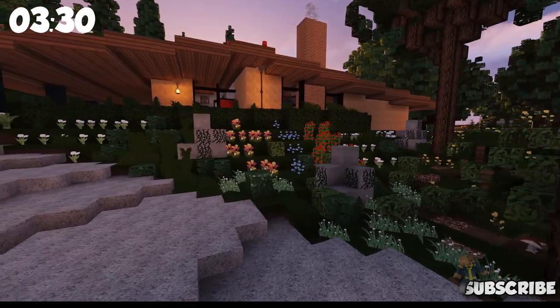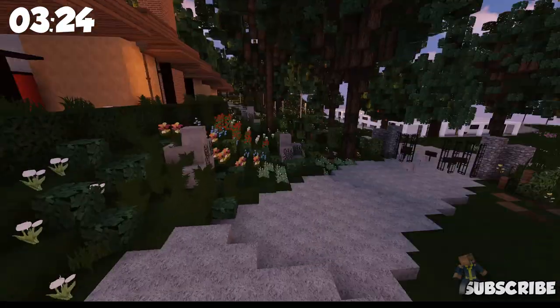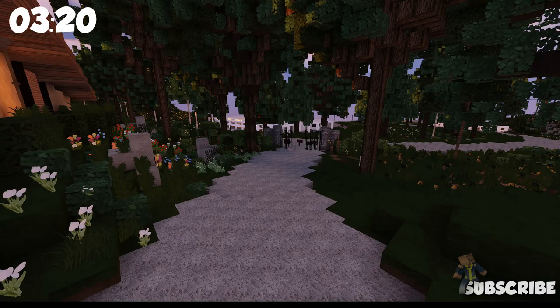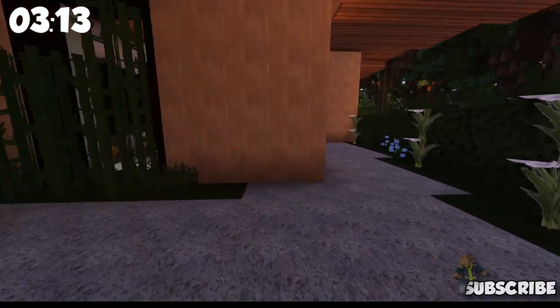Going up the driveway. I like how it seems hidden — a little protected and kind of back away from the road. That's really cool because it's a little bit of privacy. And if I was going to design a house for myself, I would definitely give myself a bunch of privacy like that.